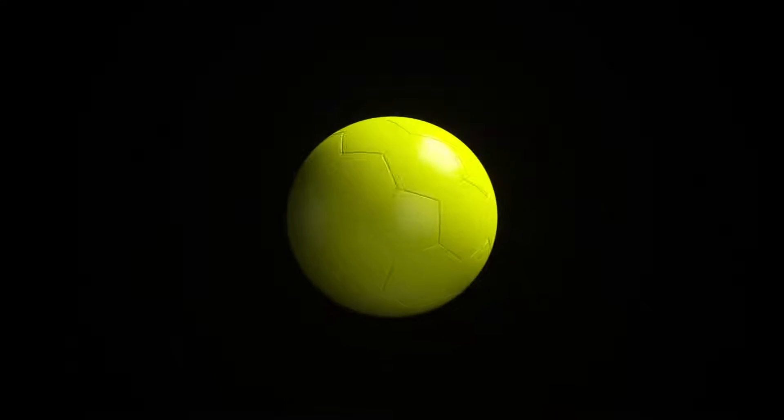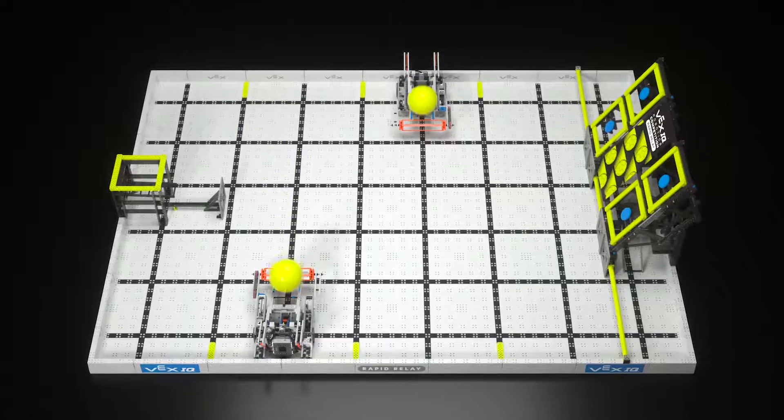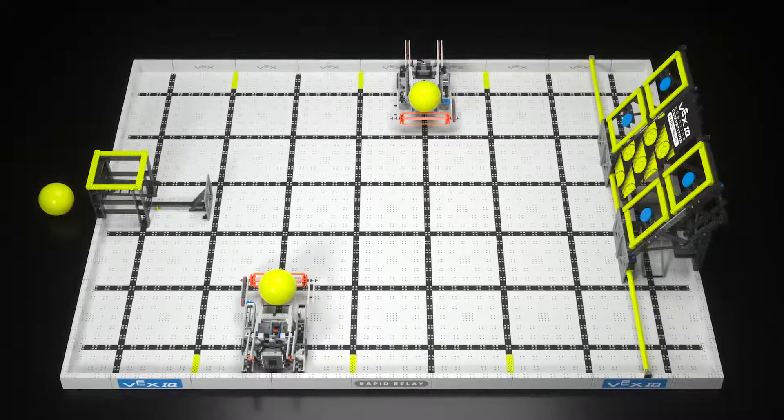The game objects are plush balls roughly 150 millimeters, or just under six inches, in diameter. Two of the balls begin the match as preloads, one per robot. A third stays outside of the field for now — we'll come back to that later.